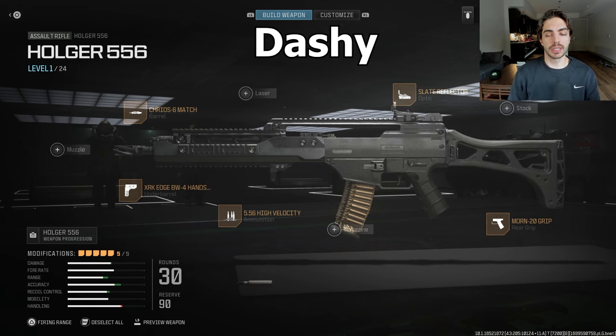Moving on to Brandon — he was using the slate reflector, Creo 6 Match barrel, the BW hand stop underbarrel, high velocity, and the Mourn 20 grip. Pretty standard class for him.